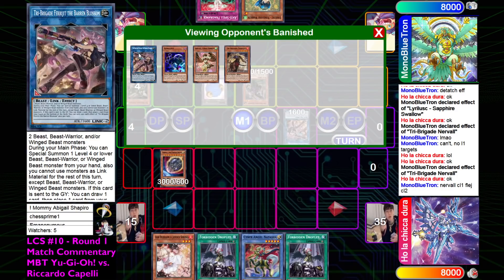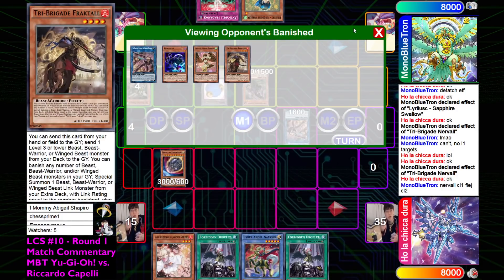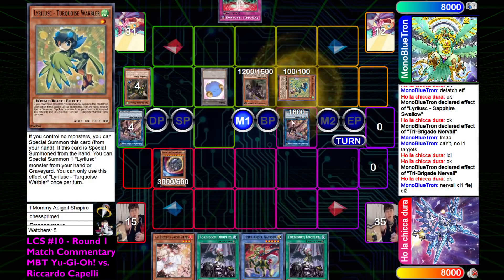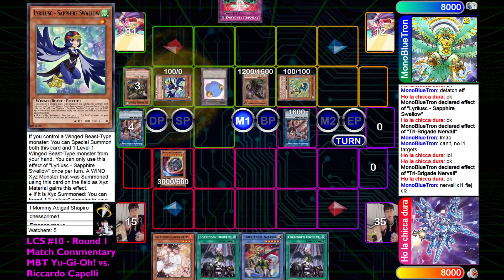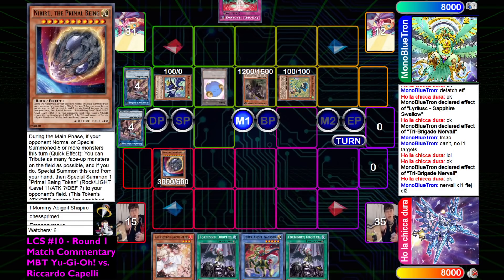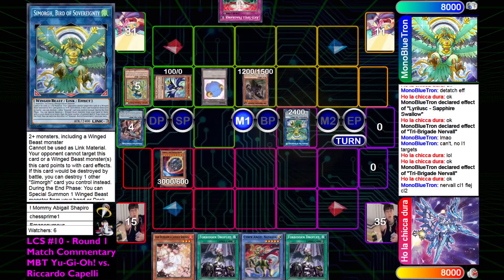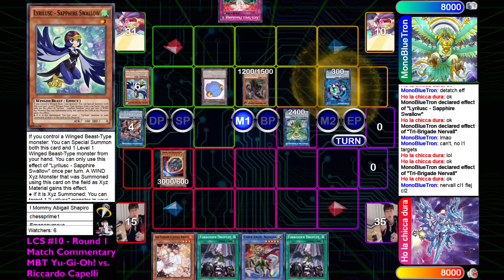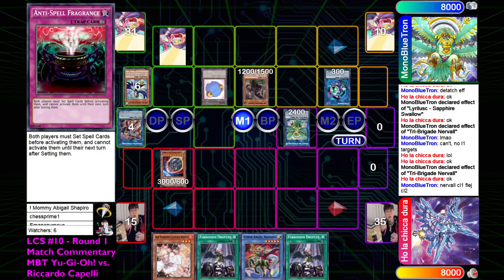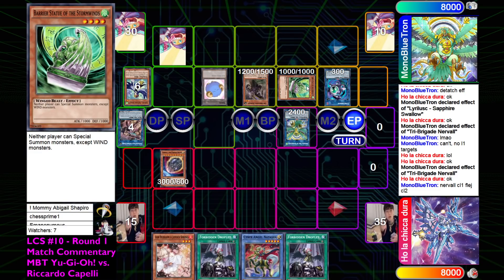We didn't use the first Baron Blossom's effect since it got Nibiru'd before that, so we can actually still special out Turquoise Warbler out of hand. She can special back the Sapphire Swallow that's in grave. Then going to link for Simorg and then link it to Link Kabiyo - and we actually ended on the board through Nibiru. Going to set Anti-Spell and then go to end phase where Simorg triggers to bring out the Stormwinds.